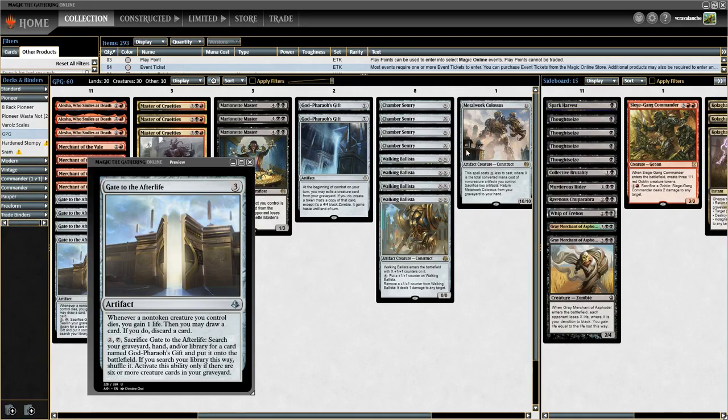Then use God Pharaoh's Gift to animate Marionette Master back from the graveyard. If you have a Metalwork Colossus in the graveyard, you can use it to sacrifice the Marionette Master tokens as well as the God Pharaoh's Gift — twice while it's still on the stack — and that ends up being lethal with Marionette Master attacking in. It will do 16 damage from sacking the God Pharaoh's Gift and three tokens, and God Pharaoh's Gift gives Marionette Master haste for four more damage. Or you can cast Walking Ballista post-combat for that last four points.